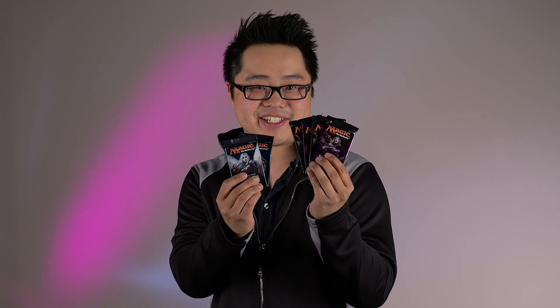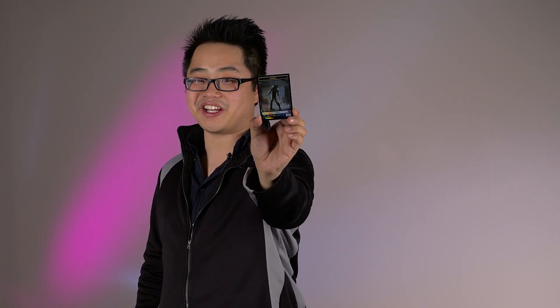In your pre-release pack, you'll get four Eldritch Moon boosters and two Shadows Over Innistrad boosters, a foil zombie token, a randomized date stamp premium promo card, a spin-down life counter, and an insert with deck building advice.